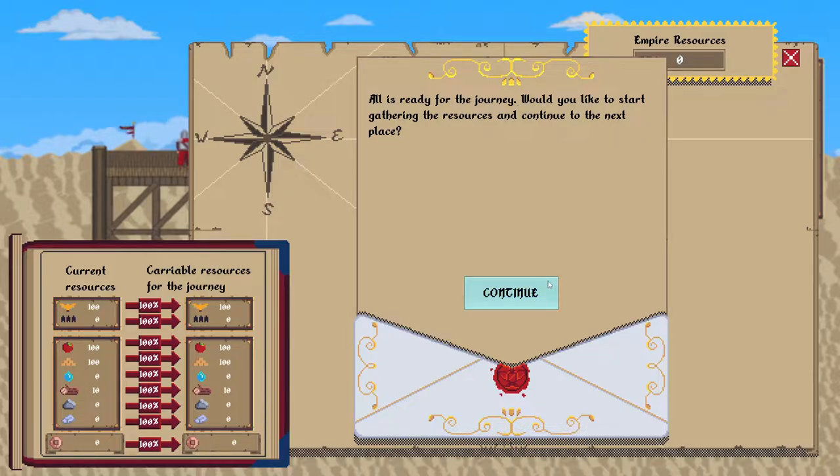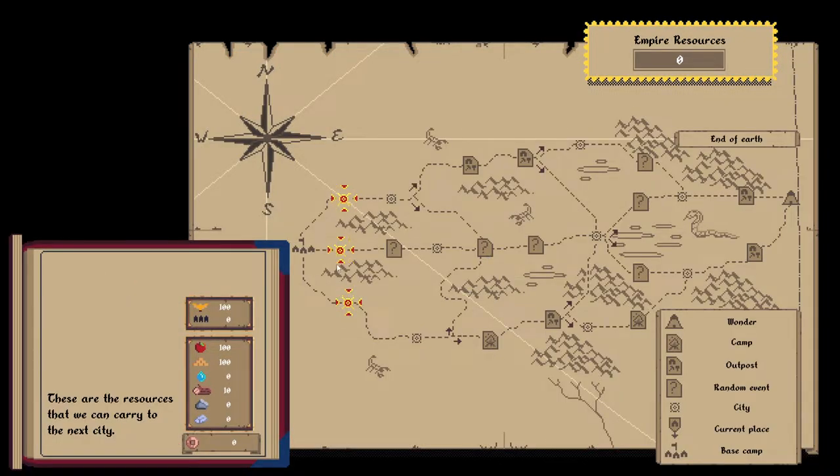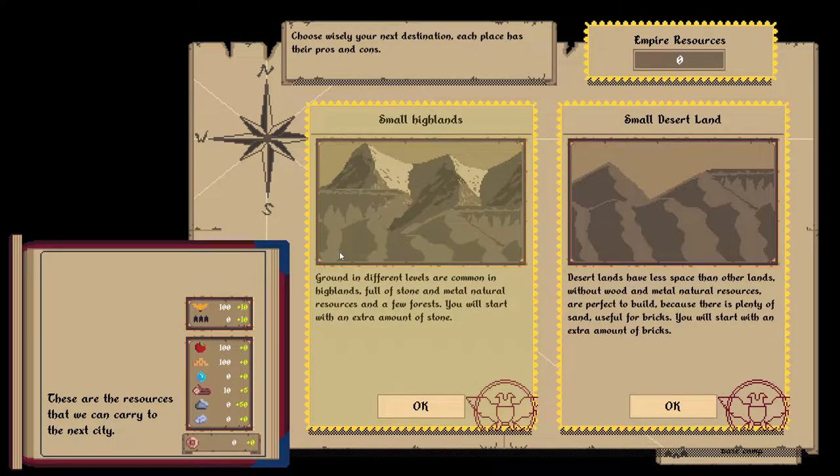All is ready for the journey. Would you like to start gathering resources and continue to the next place? Yeah. This is looking like a roguelike map — it's not vertical like Slay the Spire, but it looks very Slay the Spire-like. And we have a key. I like the idea of a wonder — the wonder is at the end. The wonder is probably bad then. Maybe good. Random events — I like random events. Let's plan on going through the middle; there's actually one more event that way.